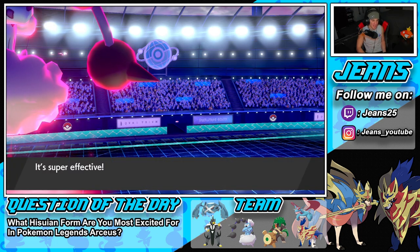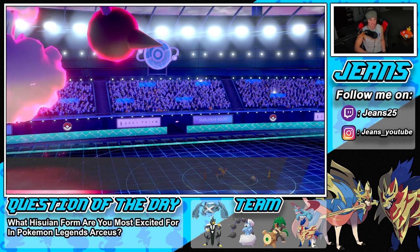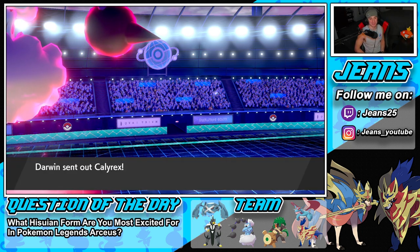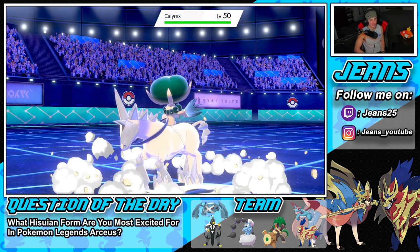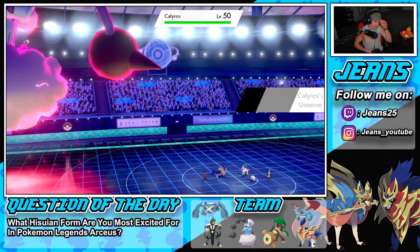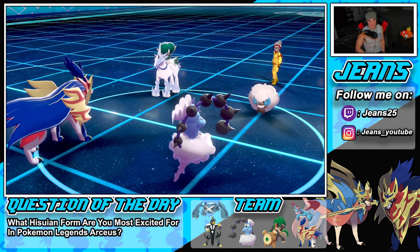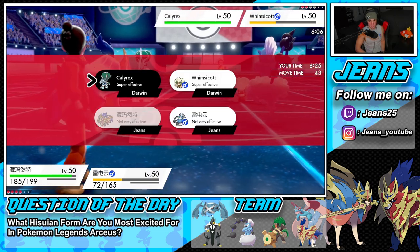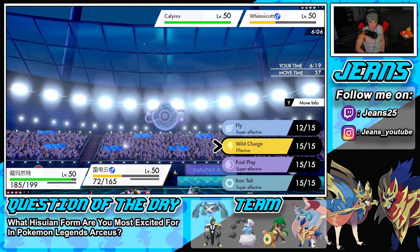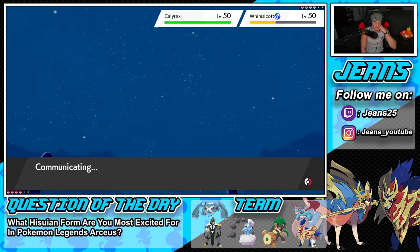Bullet Punch can easily KO Whimsicott at half health. We're in a perfect spot. We outspeed everything and have no Dynamax from him. We probably double down on Whimsicott. Wild Charge, Thunder — Thundurus clutching up in Battle 2. Calyrex comes out. He could protect into Trick Room, so I'll go Behemoth Bash into Calyrex and maybe Iron Tail for Whimsicott.